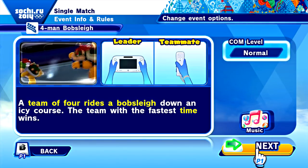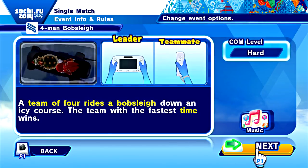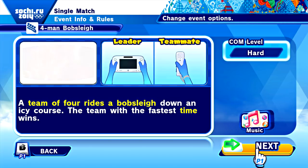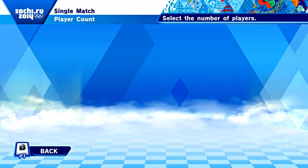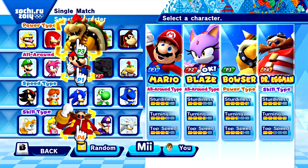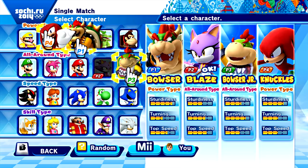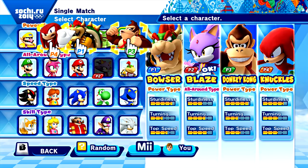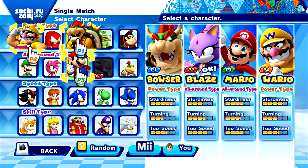We're gonna make the computers hard but we're gonna play it a couple times since it's pretty short. A team of four rides a bobsleigh down an icy course - team with the fastest time wins. One person, a leader, has to use a gamepad and three others use their remotes. We'll do power - or maybe a combination of all-around and power. I feel like I should be Bowser.